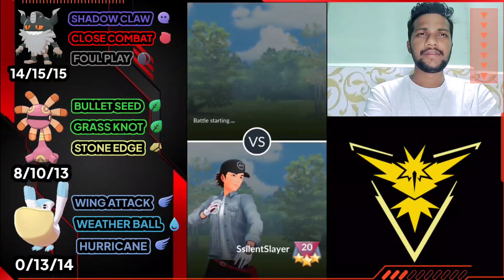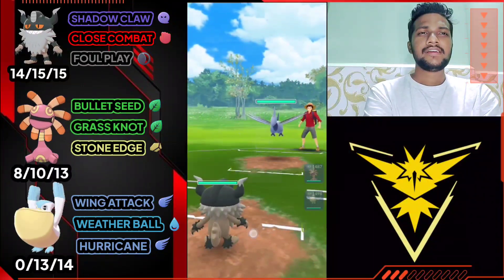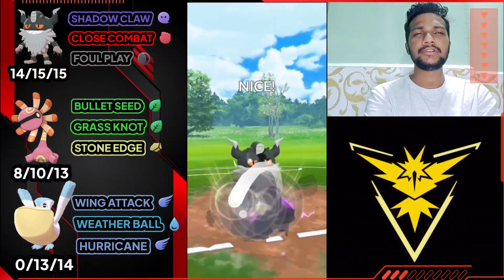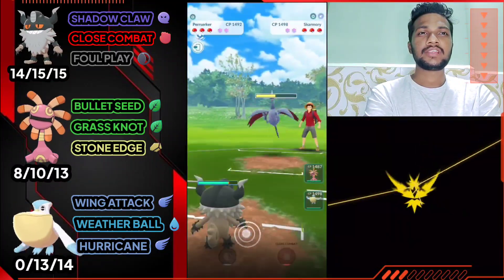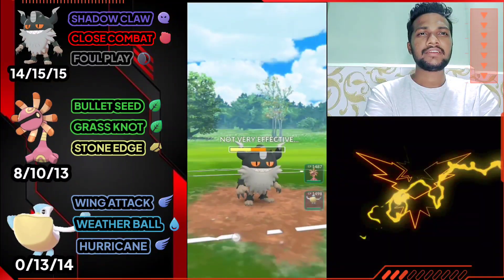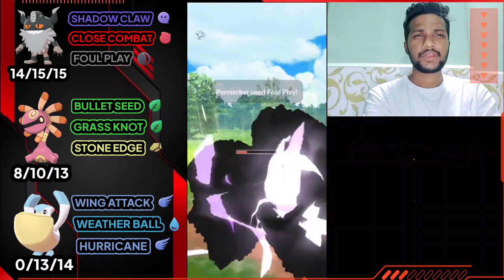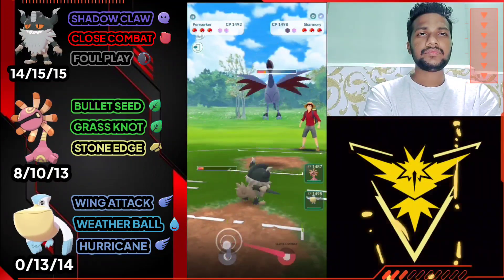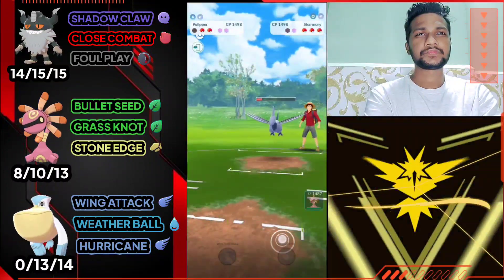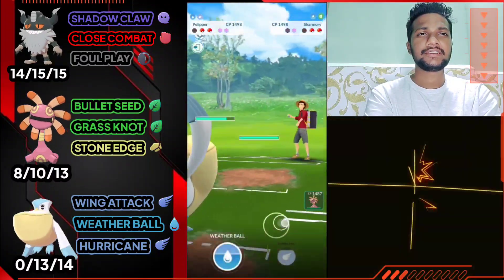Moving on to the next battle — let's see what the opponent has. Always starting with Paraskar in the lead. Paraskar vs Skarmory — again it's an average matchup, not a great start. Let's use Foul Play. One Foul Play can take like 30 to 40 percent of his health, and with Shadow Claw we almost got 50 percent. Not gonna use my shield obviously. Sky Attack is not very effective — let's go for Foul Play. The opponent used his shield, so I'm not gonna use my shield. I'll let go of Paraskar and farm him with Pelipper's Wing Attack, not giving him a Weather Ball — saving energy for the next Pokemon. We have one shield advantage.